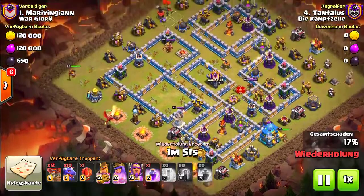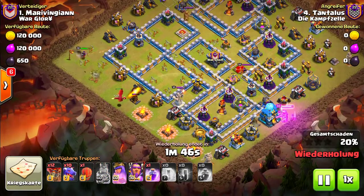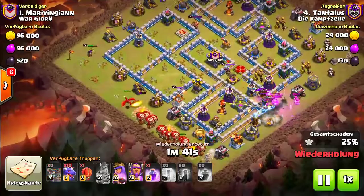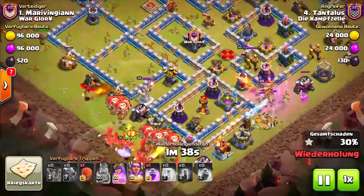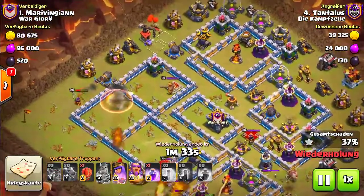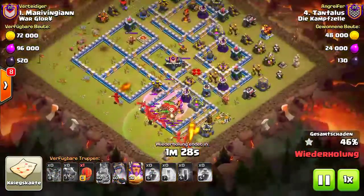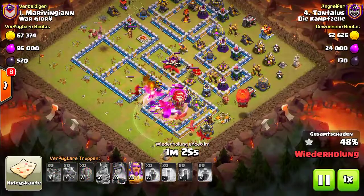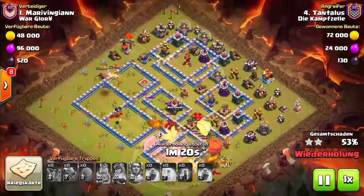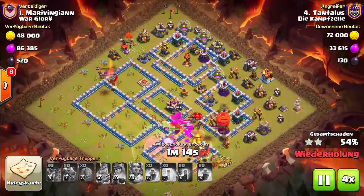He's putting down one dragon there to clear the way for the Archer Queen. Then he's going in on the right side while the queen is taking over the left side. He's waiting for the Stone Slammer to get dropped — and yes, he drops it. I would have dropped it a little bit higher, but I guess that's okay.